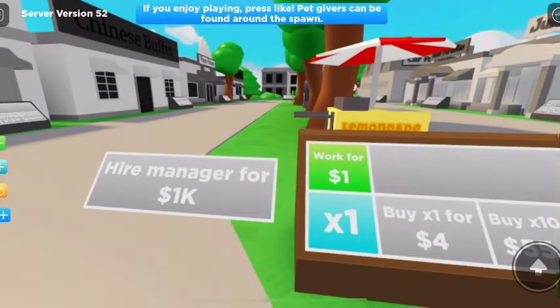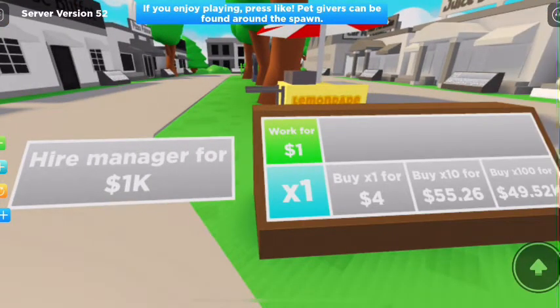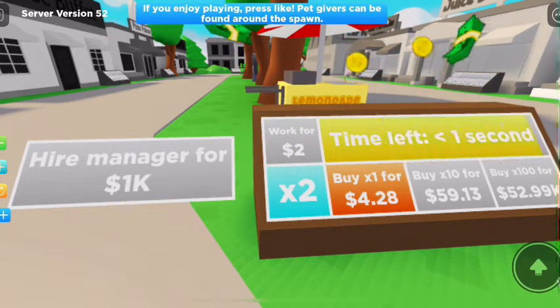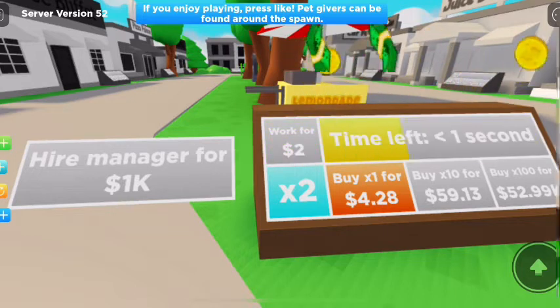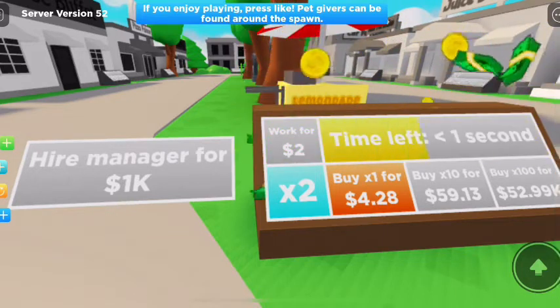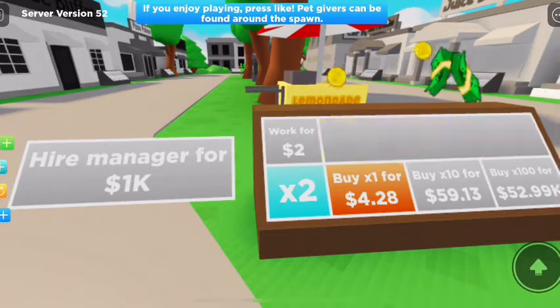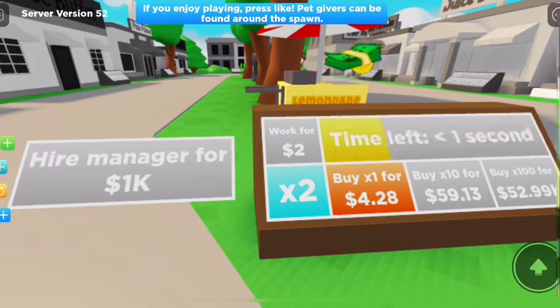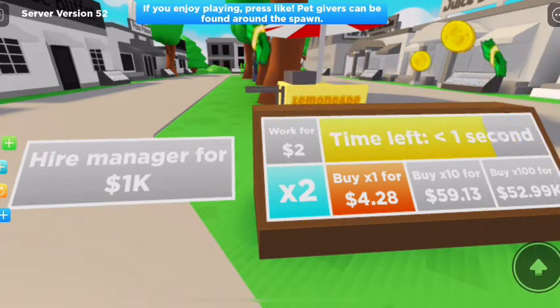So I can now cha-ching by times one. So we're now getting two pounds per pop. Pretty sweet. So we're going to save up 59 big ones to be able to buy times 10.